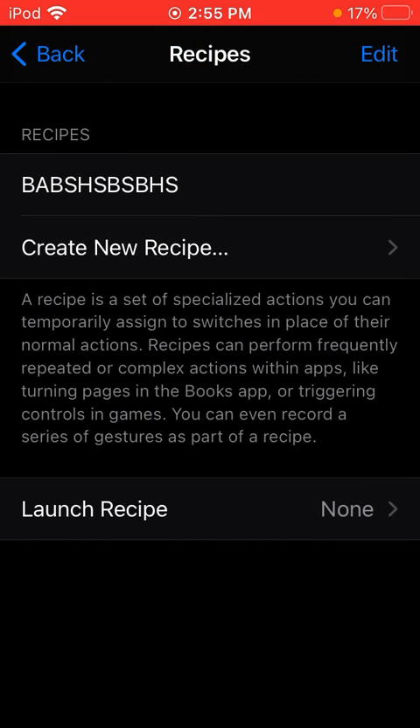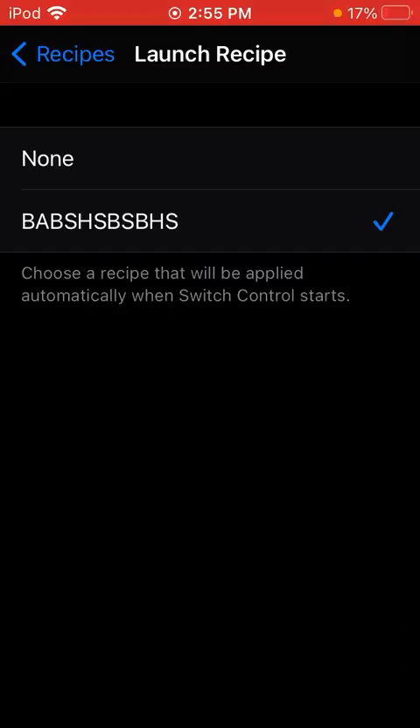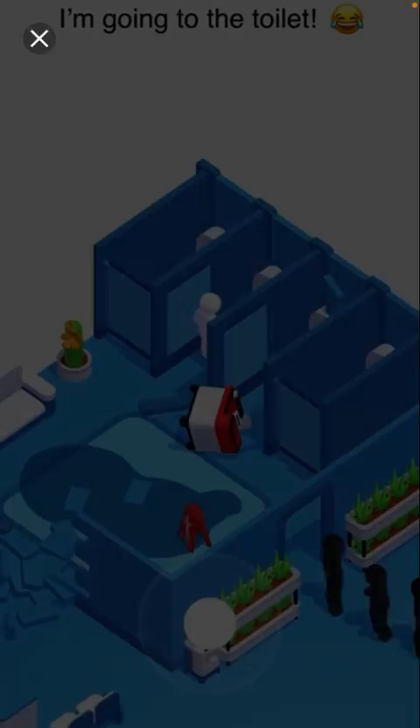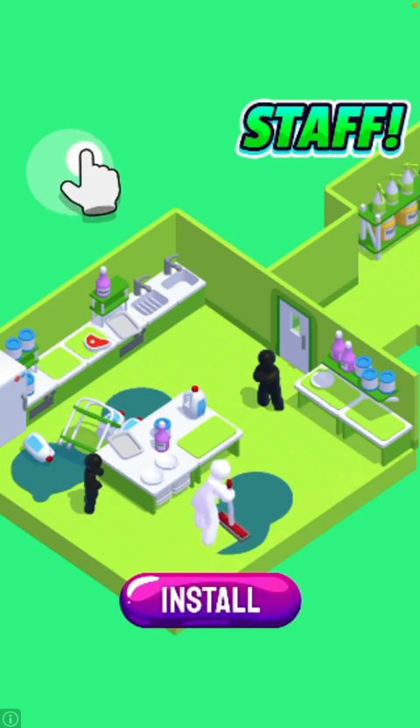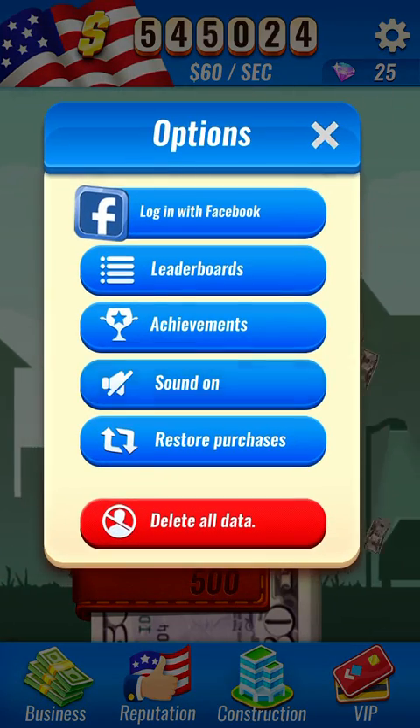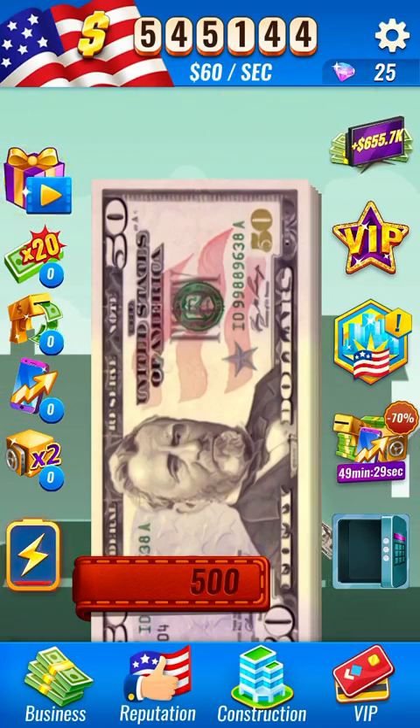Now press Back. Launch Recipe — the one that you want to use, the auto clicker. And then go use whatever app you want. Now here's some random Donald Trump simulator. I don't even know why I have this, but yeah.